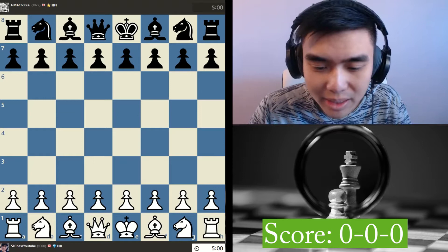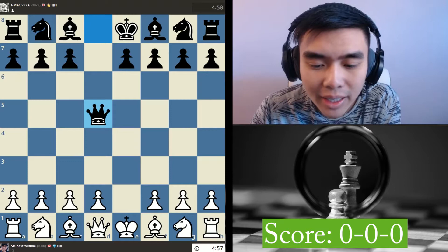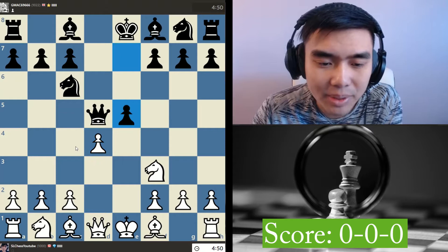Let's begin with an e4 opening. My opponent's playing Scandinavian. A lot of people like playing Nc3 variations, but I really like these early Nf3 variations, because the idea is I get to play pawn c4, gain a lot of space in the center, and life is really good. I really like these positions because my opponent could make moves like this, which is very interesting.